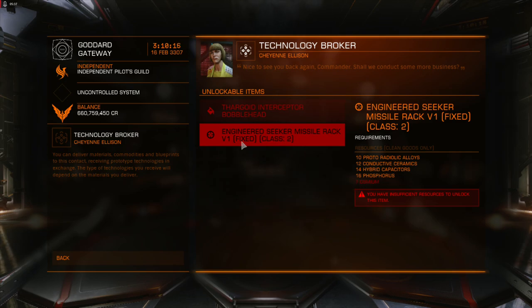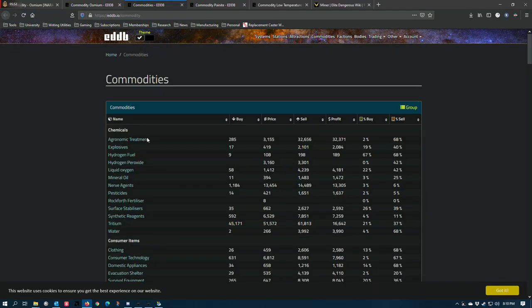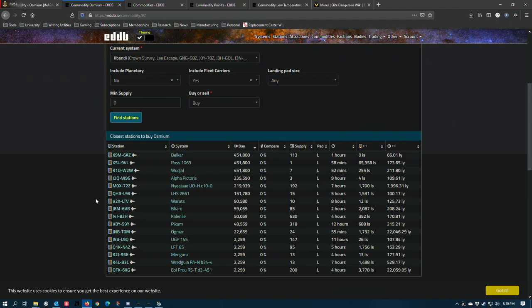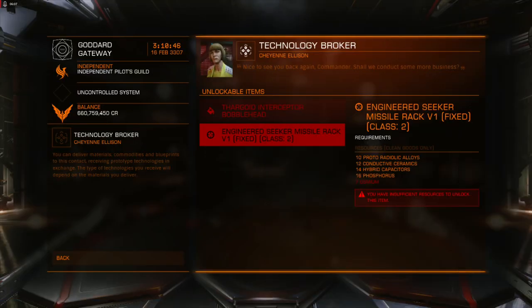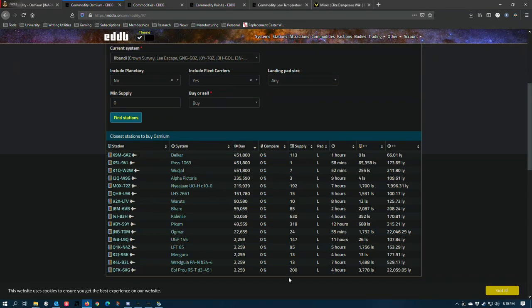I have a strong suspicion that all of these modules are going to become available through the technology broker, and that most of them will require some type of mineable — something a commander has to physically go out and get. By doing that, there will be other commodities you'll have to get from fleet carriers, creating an opportunity for fleet carriers to generate revenue organically. It's a step in the right direction, but there's still a lot more room to go.